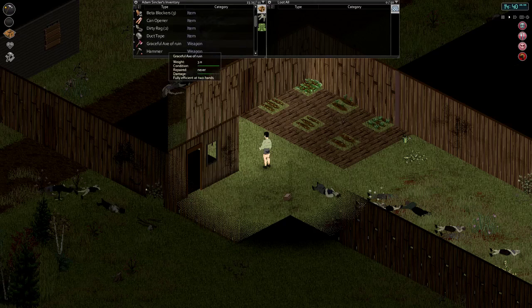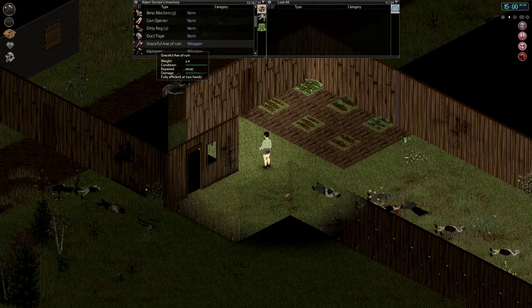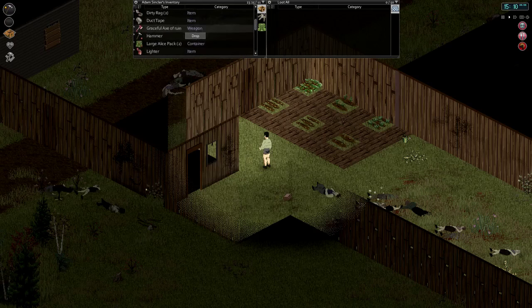Now we have a baseball bat with a wrench. Get that one named as well. Speaking of named weapons, our graceful axe of ruin — let's double check those names. The graceful was, as we suspected, reducing the weight of the weapon, although it says weight of 3 right now, so that doesn't look like it's giving us the weight reduction. But the 'of ruin' does increase the minimum and maximum damage. I wonder if it reset after we got the second name — it might have weighed 0.9 before. Now it weighs 3. Oh well, we'll survive.